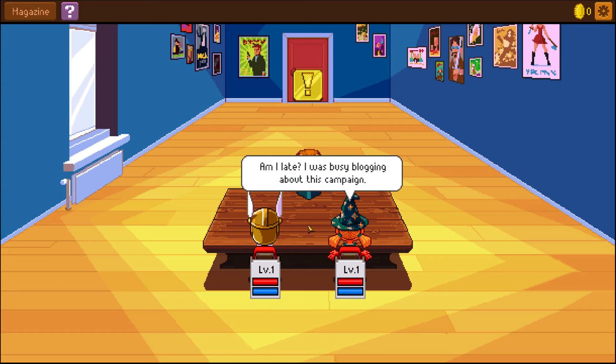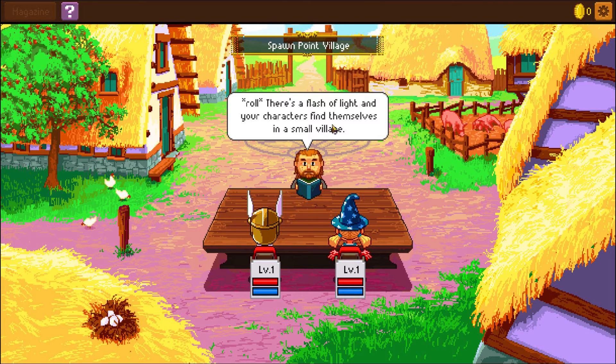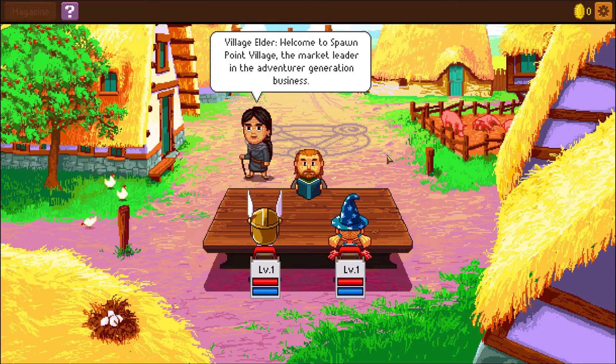'Am I late? I was busy blogging about this campaign.' Okay, and then we can go quests. 'Hold on to your dice.' It's all pretty intuitive — I've understood everything so far. 'Roll — there's a flash of light and your character finds themselves in a small village.' This is exciting. The village elder greets you — man, there's a lot of reading in this.